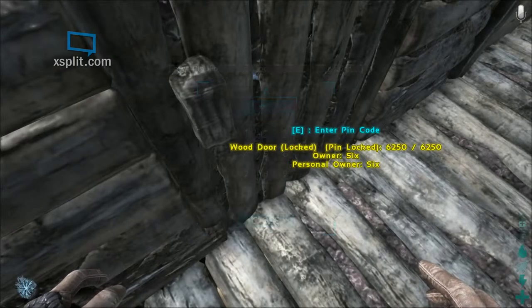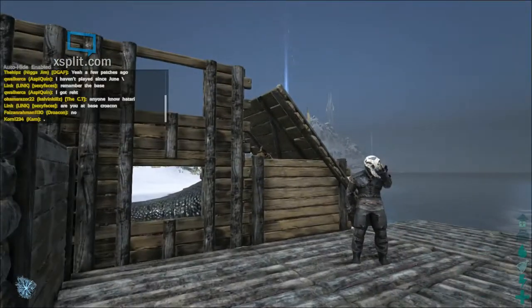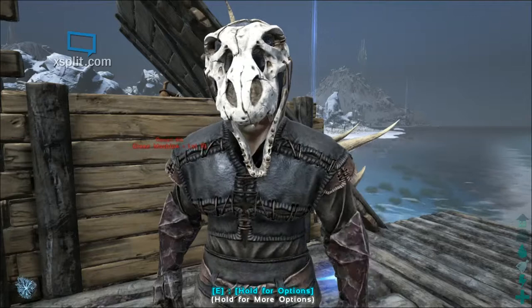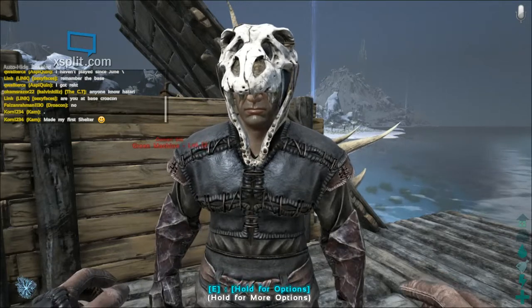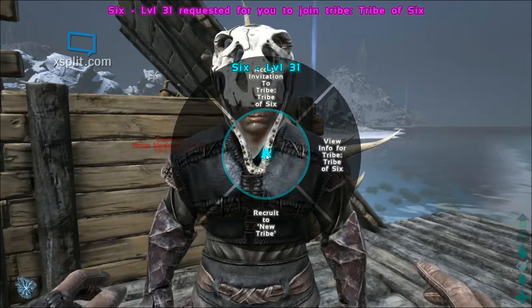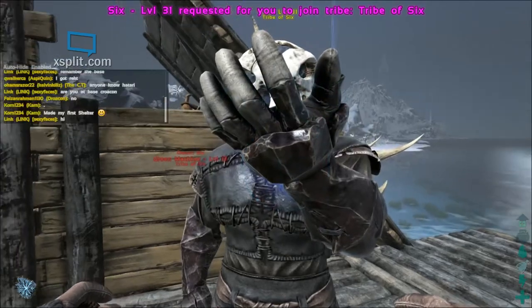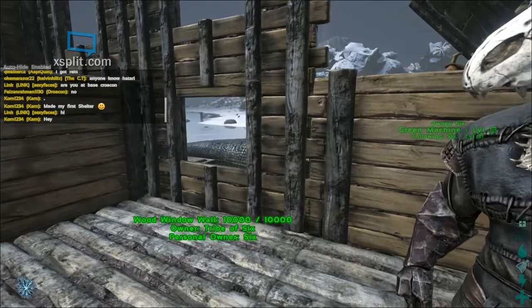If you find us and hold E down on us, you can invite us to the tribe. That way Lana can get in doors that she wants to explore. It'll show you how to invite to tribe - if you walk up to me and push the letter E while looking right at me. If you hold down E, you'll be given options to invite to tribe. I don't have the tribe yet. We hold down E, and then we accept here. We're now in his tribe.